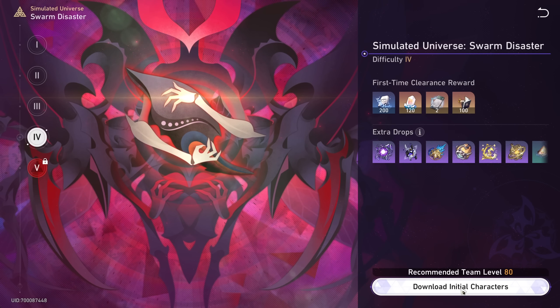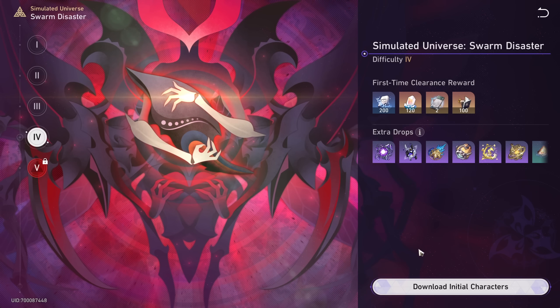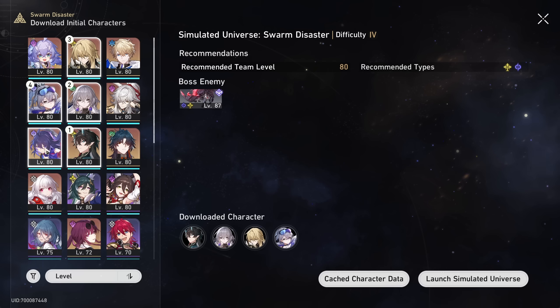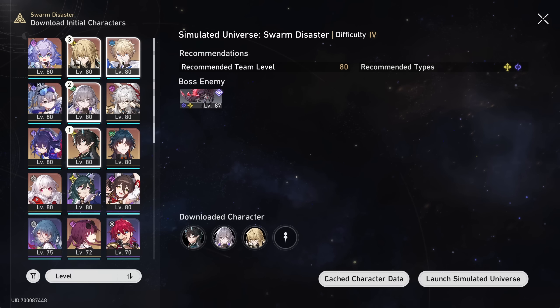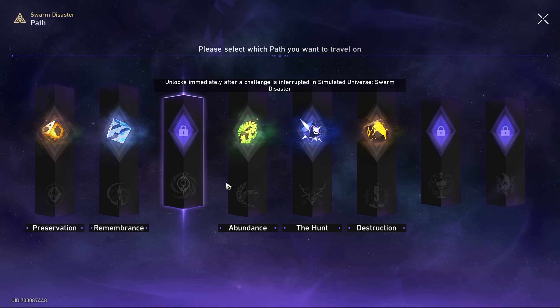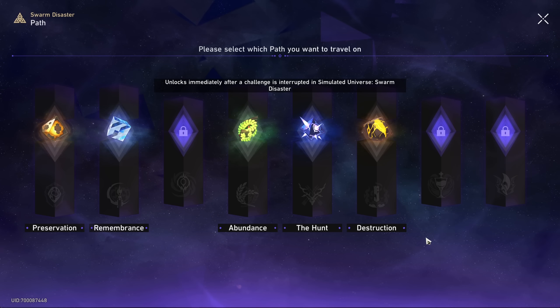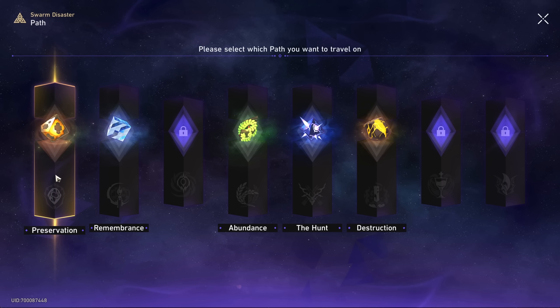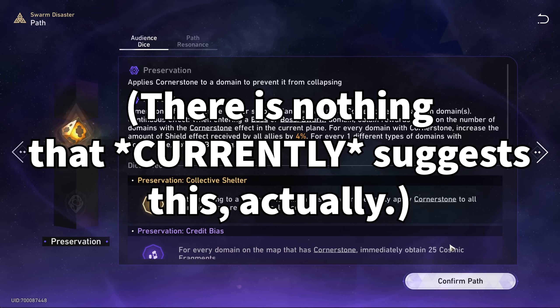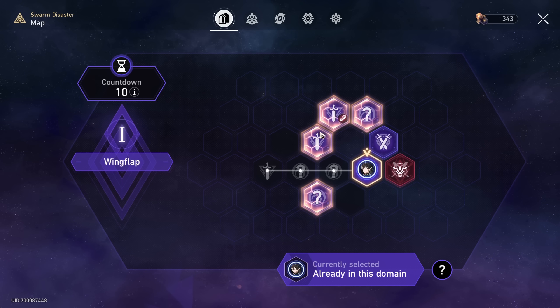We can try difficulty 4 now. Recommended team level is 80, and difficulty 5 is just a torturous difficulty. The boss is already level 87 on difficulty 4. For difficulty 4 I'm thinking about either taking Silver Wolf or Gepard — slower with Gepard but definitely more safe. We do also have Abundance and Preservation now to get Nihility, which would then also unlock Elation. Since we already did Hunt, let's go Gepard and go Preservation. Preservation's main utility buff seems pretty interesting — there are special orange auras around some domains called cornerstones that don't get disabled once you pass them.